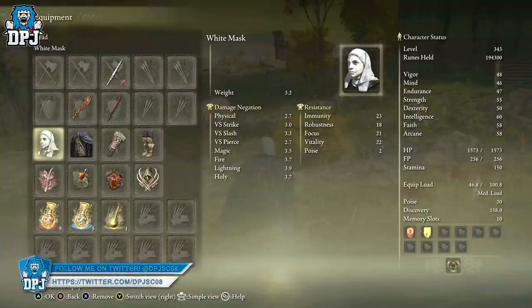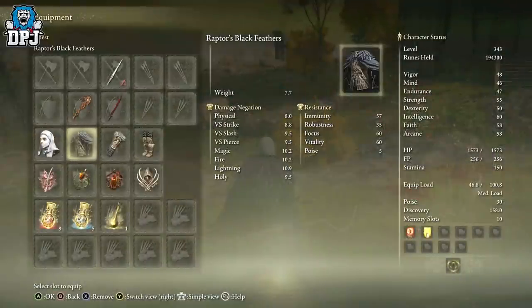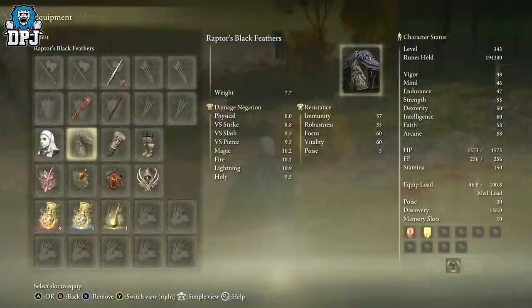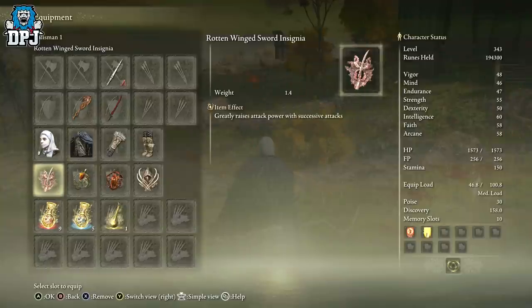The White Mask boosts attack power when blood loss is nearby — amazing. We then have the Raptor's Black Feathers, which strengthens jump attacks. Since we're jumping and attacking with that four-hit combo midair, why not make it even more powerful? For the rest, wear what you want — as long as you keep it a medium load. I just like the way this looks.